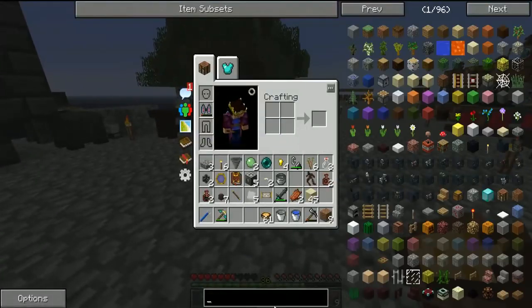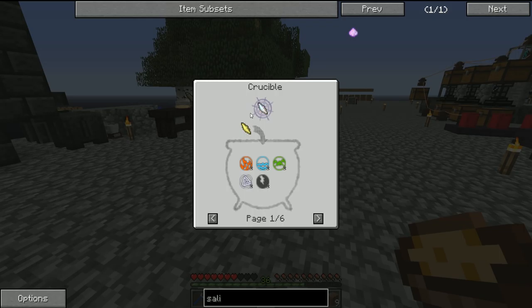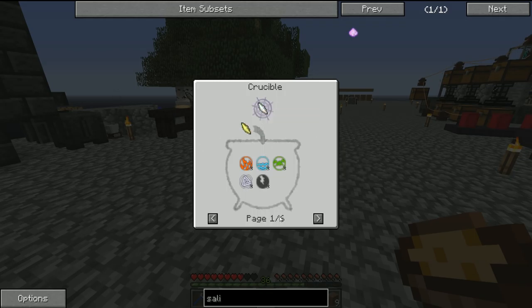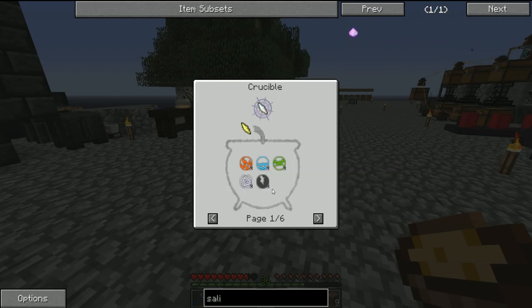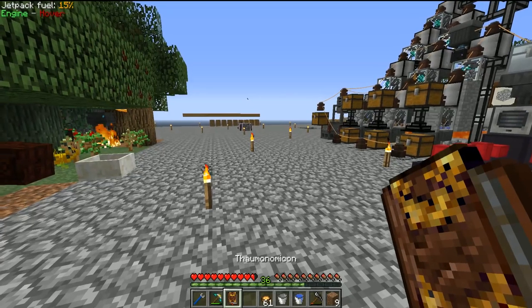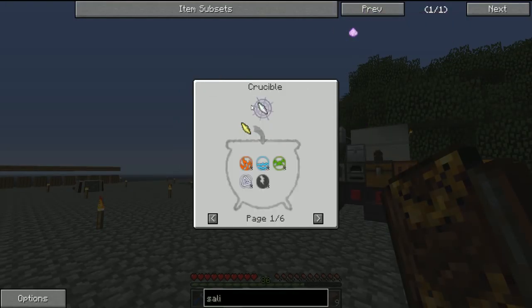The only remaining things are the two alchemical chemistry sets and the one salus mundus. Let's start with the salus mundus since it's the harder of the two. To get the salus mundus we need a balance shard, and for that we need an air shard plus all five aspects: fire, water, earth, order, and entropy. I'll look through the Thaumonomicon to find items that contain all the aspects we need.